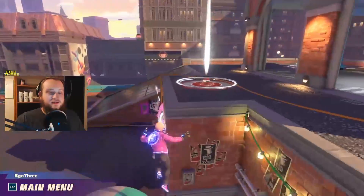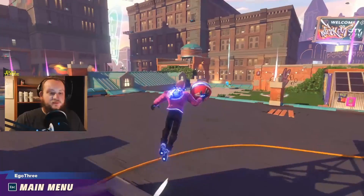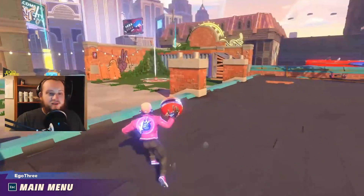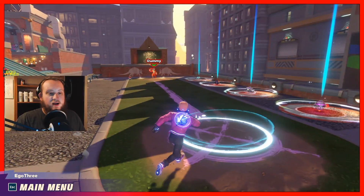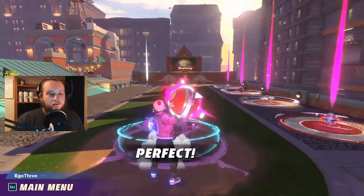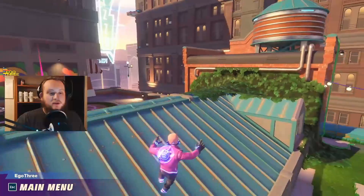First and foremost, you enter into this arena — it's your hideout. It is where you go to just kind of hide out and hang out. They have tips here, they have special balls that you can practice with, they have a target dummy so you can practice throwing, and you can practice catching.